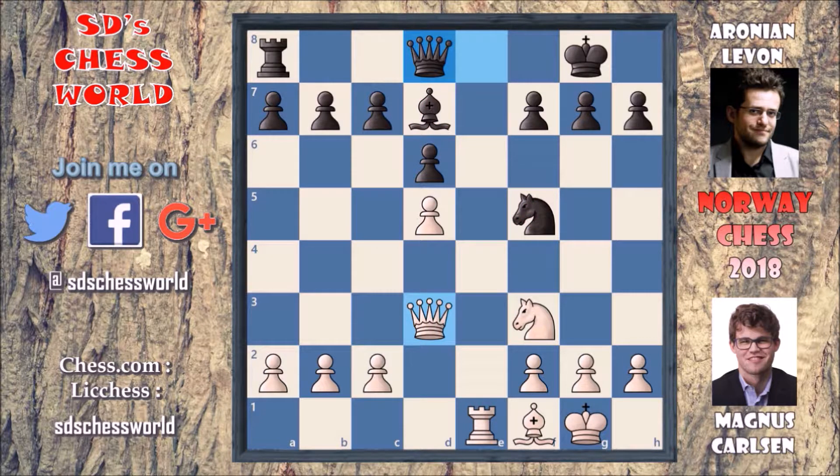Magnus plays a really nice move: queen to c4. Now why this queen to c4 move? The queen is keeping an eye on the c7 pawn, and this queen is the only protector of it, so this queen can't move. Levon wants to develop his queen on the f6 square so that he can develop his rook, but this is not going to be possible due to this move. Due to this queen, this rook can't develop. So this is a really nice move.